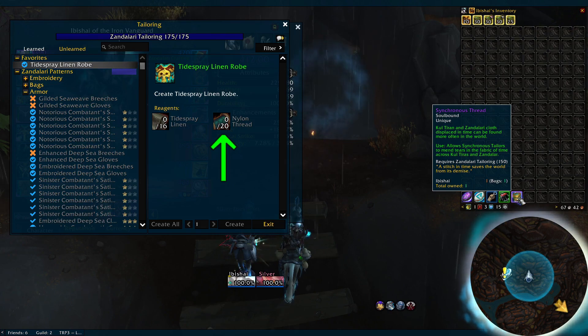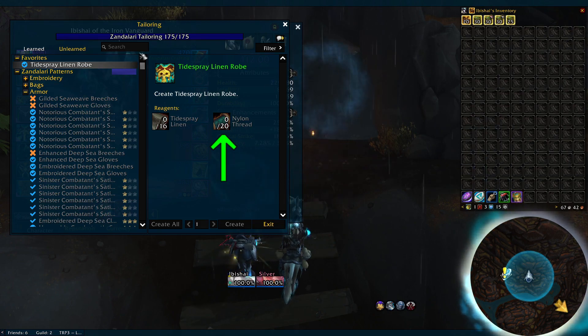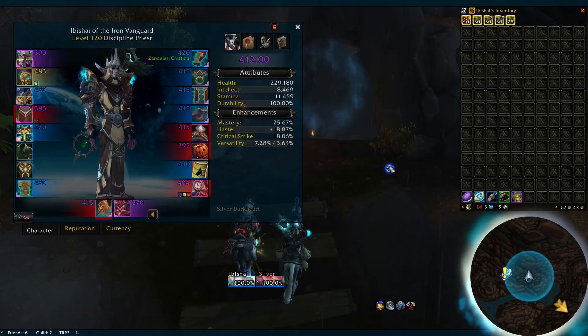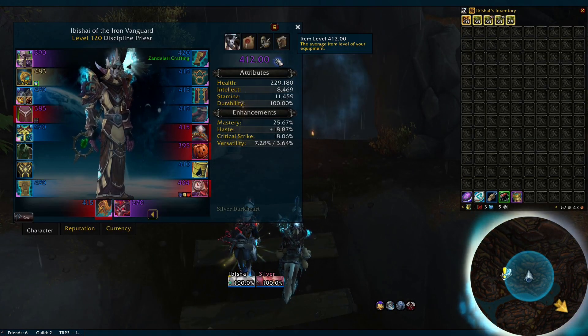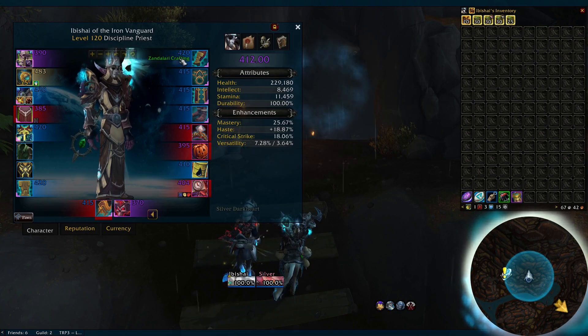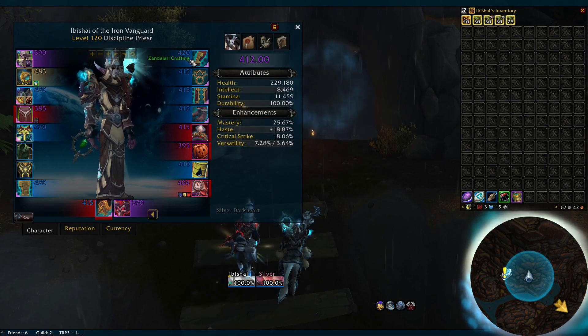On top of that, you'll want to grab a couple thousand or more nylon thread, depending on how much you want to do this farm. Unlike the skinning craftables, tailoring requires some items from the vendor — the nylon thread in this case. To be clear, I did not count this cost in the end results, as it's both fairly minor and I already had a bunch from leveling my tailoring. You'll also want to make sure this same toon is geared, probably in the 460-plus range, as well as having strong essences and corruptions, to both make this easier on yourself and let you clear it in a reasonable time.